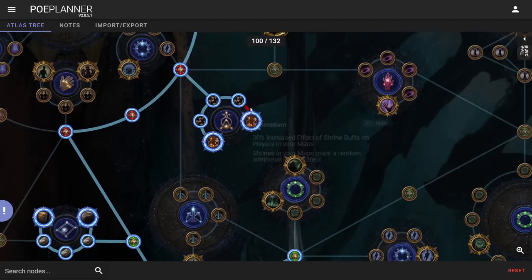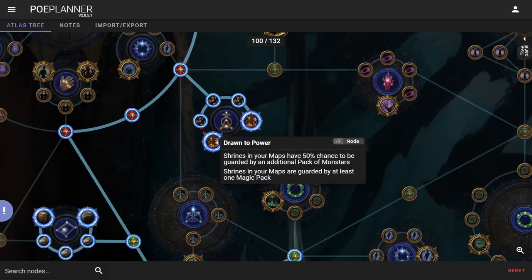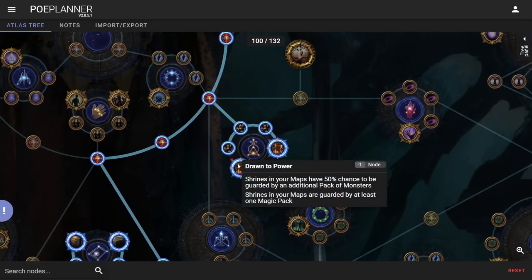We're taking all the shrine nodes — chance for an additional shrine, along with shrines in your map gaining a random additional shrine effect. That's awesome because you could start a map, click a shrine, and suddenly have an Acceleration shrine and you're zooming. Massive shrine gives you extra life, which is extra clear speed because RF's base damage is scaled off your life — a little extra damage but it really helps in the early game. Drawn to Power is basically a chance for extra mobs; density is always good.